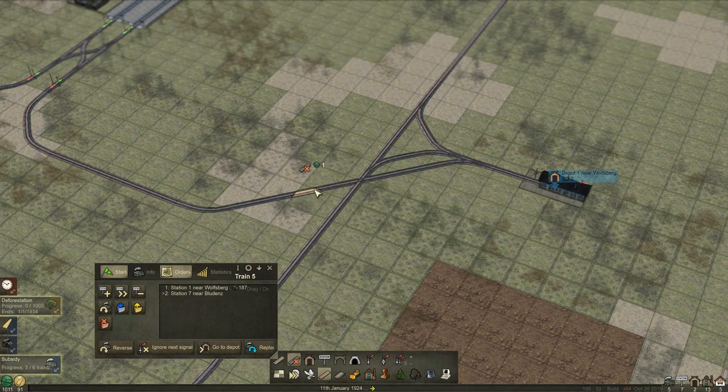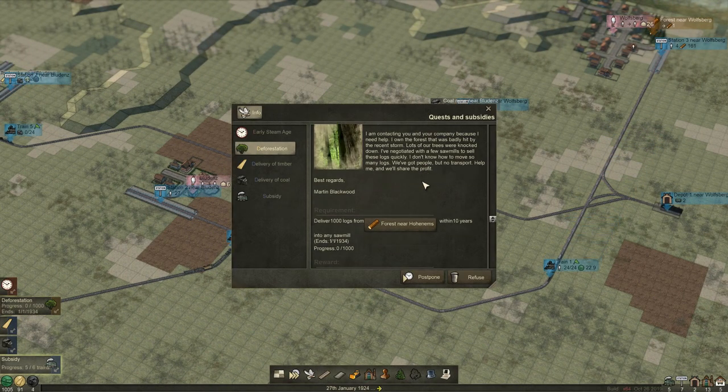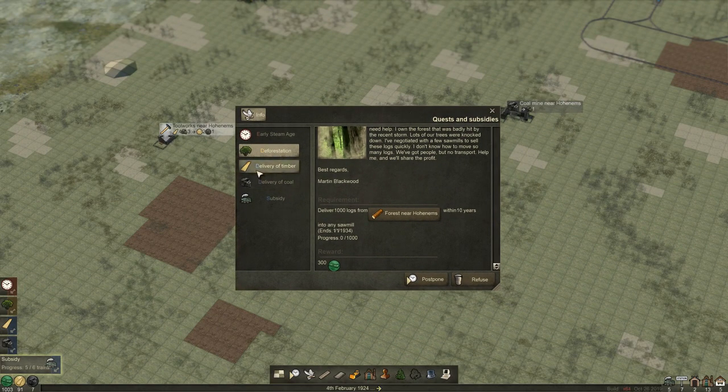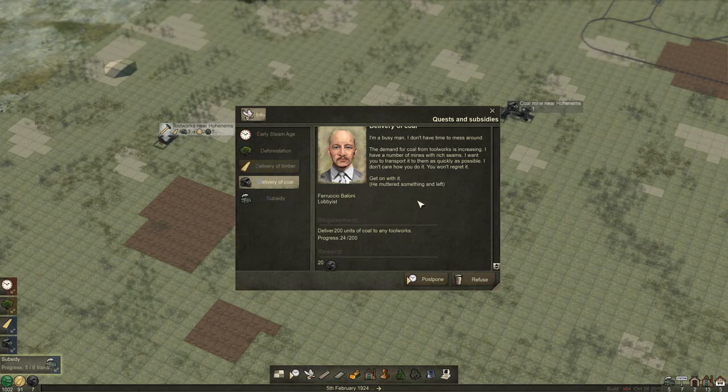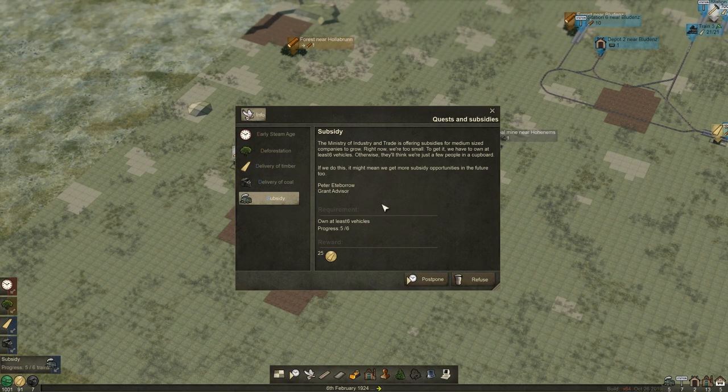I could actually just build a bridge there or something rather than waiting for it to mess up. Let's slow it down a little bit. I am constructing a forest near that one. Delivery is not quite done, coal is underway. Subsidy - I want at least six vehicles. Alright, so we can just buy another one and we get that.